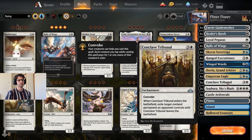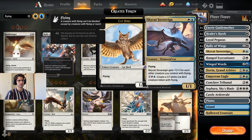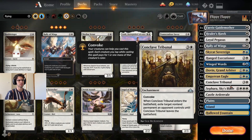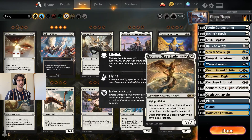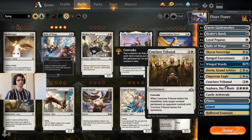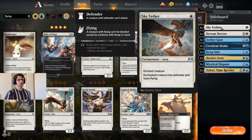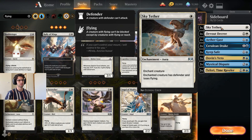Conclave Tribunal for some removal — I chose Conclave obviously because of Convoke. We've got lots of little creatures, and it goes well with the Hanged Executioner and the twelve one-drops. And then Sephara — I'm going to go three Sephara. Sky Tether is really good in this deck for aggro. Making them a defender and losing flying means you can just swing over anything and don't have to worry about them hitting back.